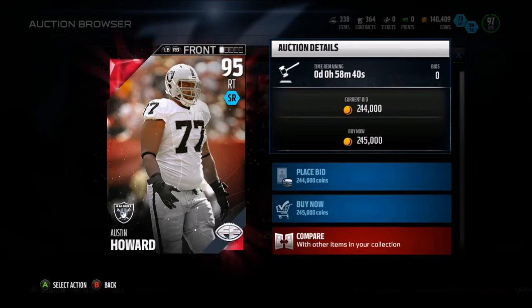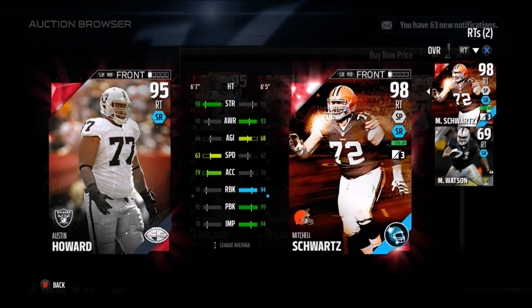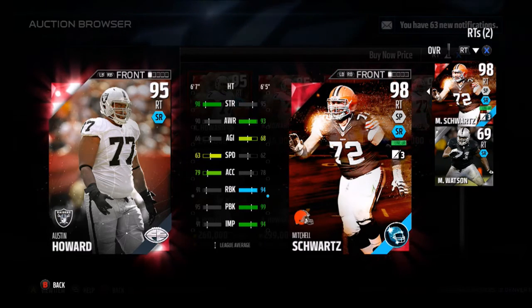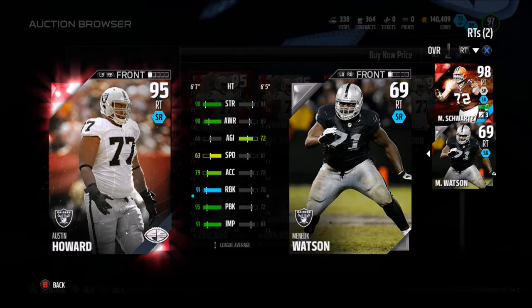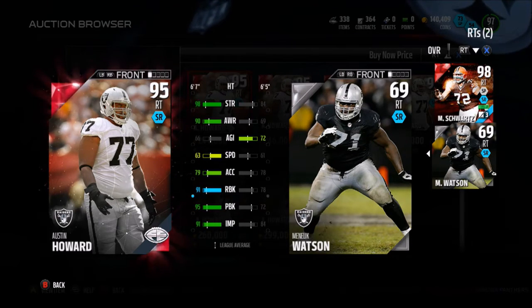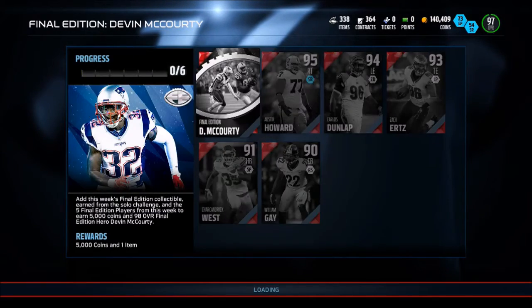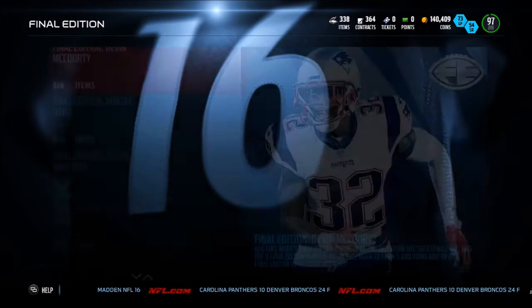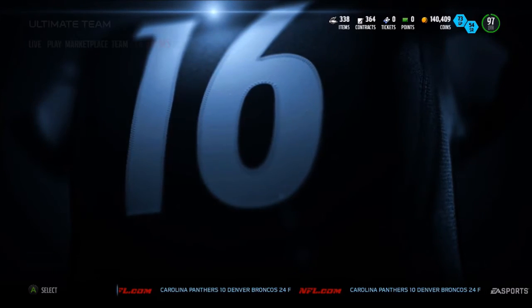We have Austin Howard — another key piece to that Raiders offensive line that seems to get better and better. I actually have another Raiders lineman right here: 98 strength, 90 awareness, 66 agility, 63 speed, 79 acceleration, 91 run block, 95 pass block, 91 impact block. I've heard that the Raiders O-line is supposedly one of the best in the NFL, but I disagree — I'm going to have to go with the Cowboys having the best O-line. Let me know who you guys think has the best O-line in the NFL.